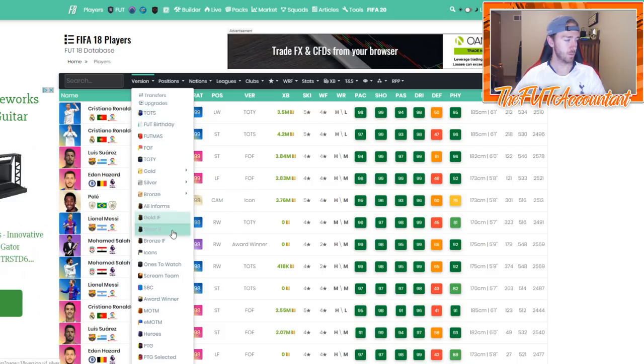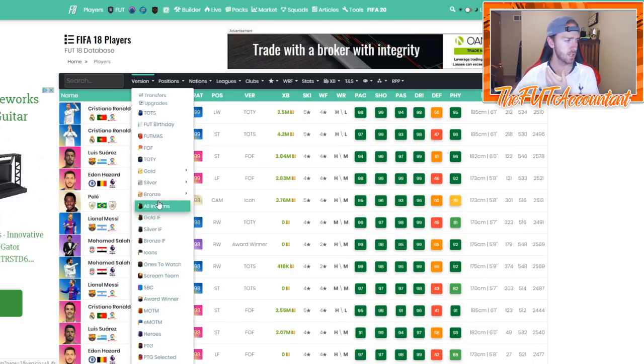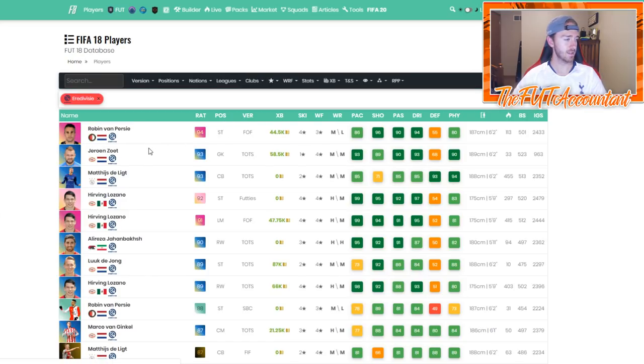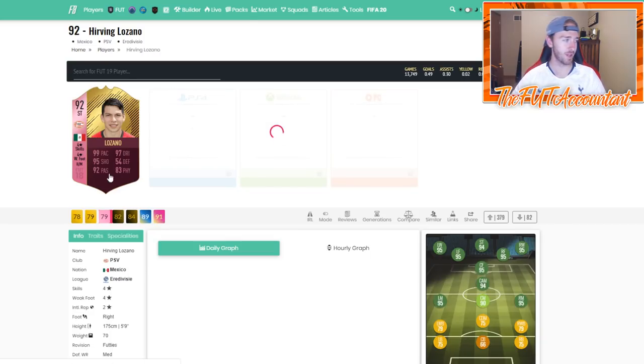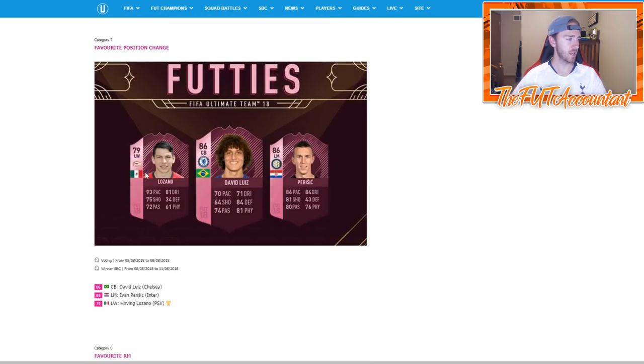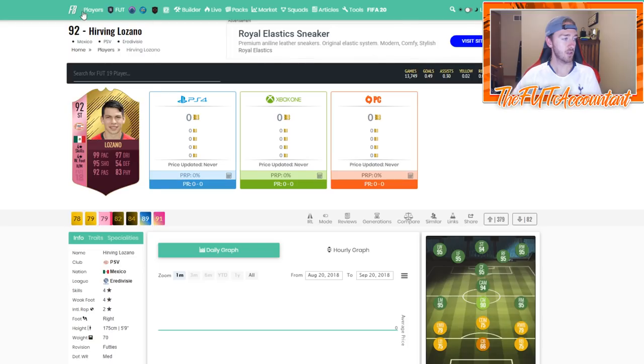So you voted for one of these players and whoever won got a special footies card. Let's look at Lozano as an example — he was in the voting for a favorite position change. This was the card that you did the SBC and voted on, and this was the card he got for winning footies. They basically just boosted his card to the best overall rating he possibly had. People loved this card last year in FIFA — it was ridiculous how good it was. That's what's going to happen again this year.